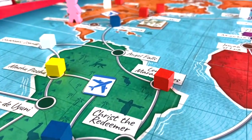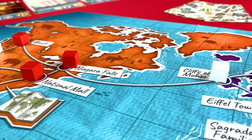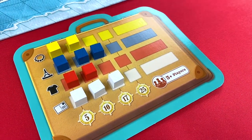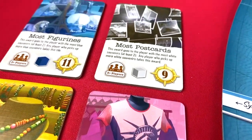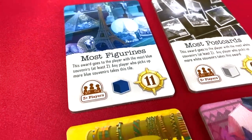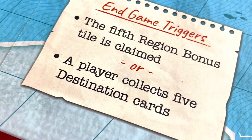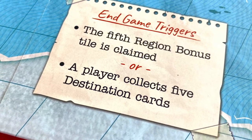As players journey across the board, colored cubes will be available on each location. If you're the first player to land on a location, you're entitled to the cube and you place it in your personal suitcase. These cubes, which represent different types of souvenirs gathered throughout your travel, serve multiple purposes. Each game has four available in-game souvenir goals that award points to players that meet certain souvenir requirements. Additionally, players will collect souvenirs in their suitcase, earning even more points for complete souvenir color sets at the end of the game. The last player to draw the final souvenir in a specific geographical region will earn a bonus. The game ends when a player has either taken their fifth destination card or when five of the six region bonuses have been claimed.